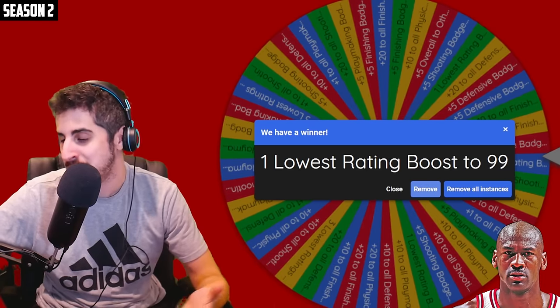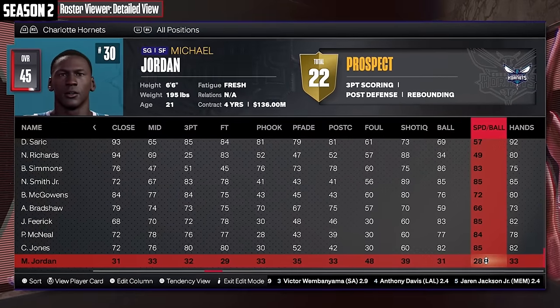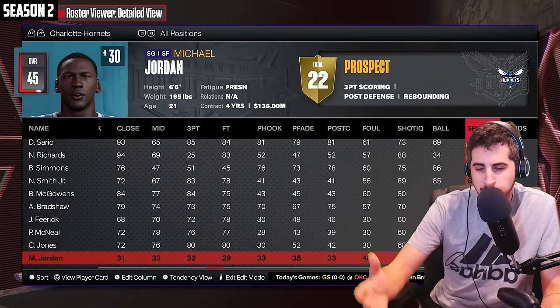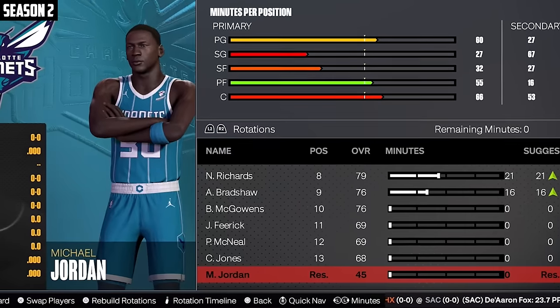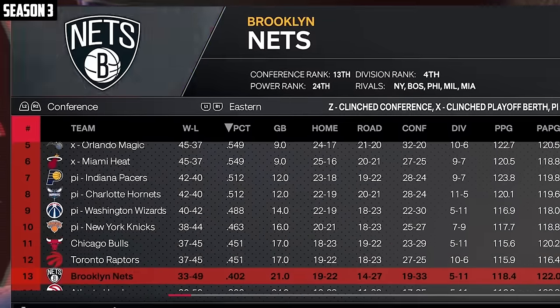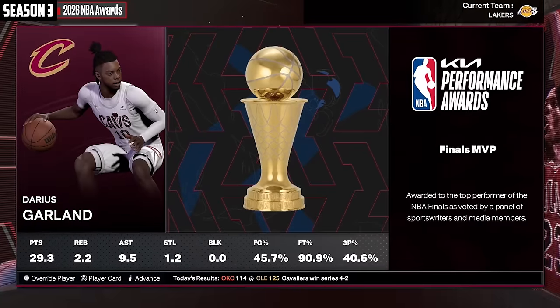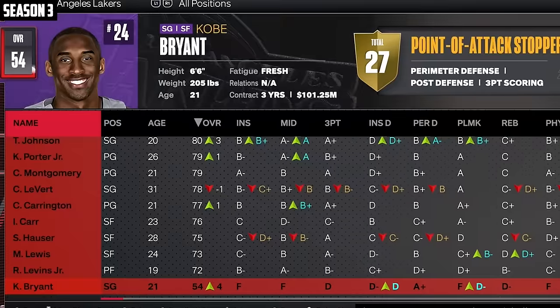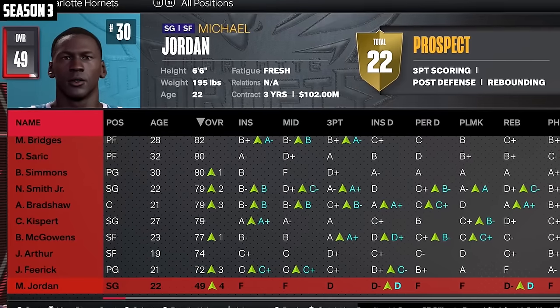MJ's upgrade is one lowest rating boost to 99 — his lowest ratings are standing dunk and speed with ball. Since he's not a fast speed with ball type, I decided to make standing dunk 99. MJ's still a reserve and so is Kobe. Luka with another MVP. The Lakers are 11th, the Hornets are 8th. No minutes again for MJ or Kobe. The Cavs win the championship, Darius Garland finals MVP. Kobe's up to 54 and MJ's at 49.